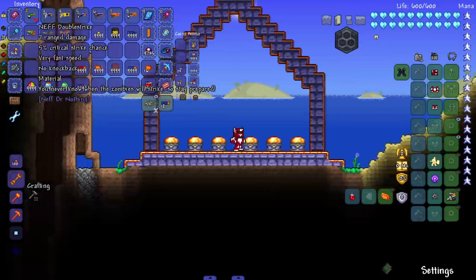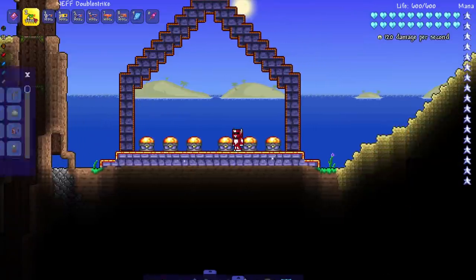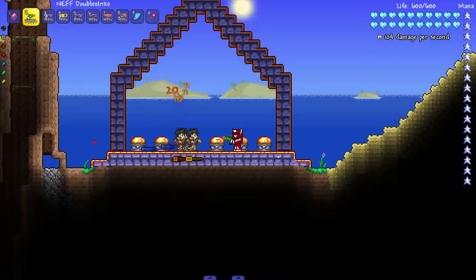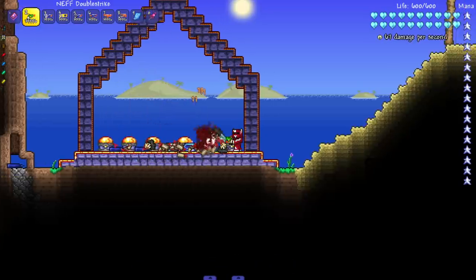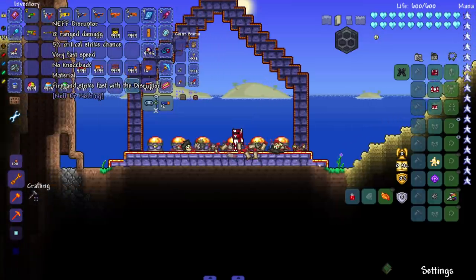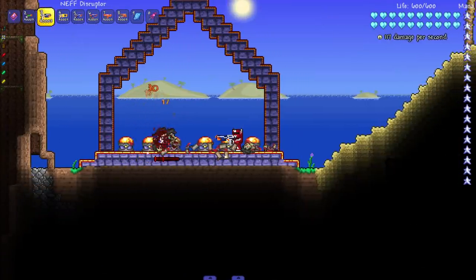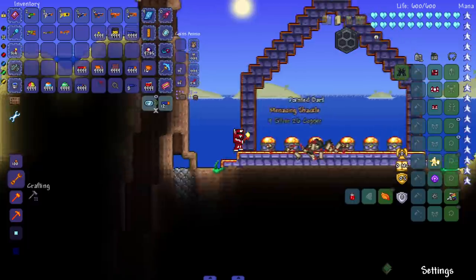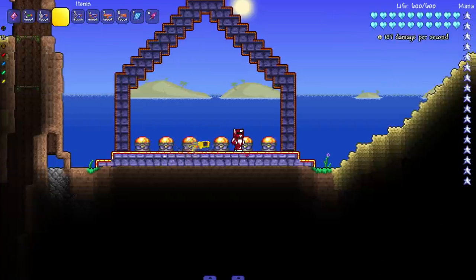The Double Strike — 'you never know when the zombies will strike, so stay prepared.' Let's bring in some zombies — it's penetrating, and anything that penetrates is always good, even if it's a weaker weapon. Next up, the Disruptor — 'fire and strike fast.' More penetrating shots. It might just be the pointed darts — yeah, they pierce up to three targets. So I take it back about the Double Strike; the piercing is from the unofficial pointed darts ammo.